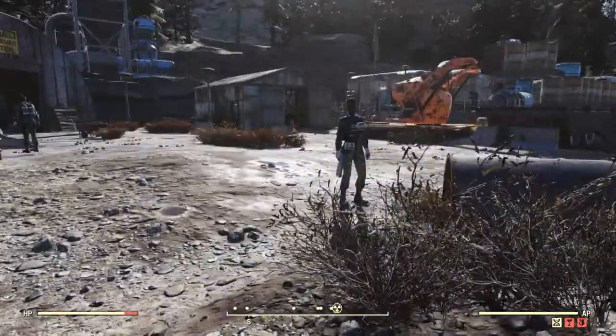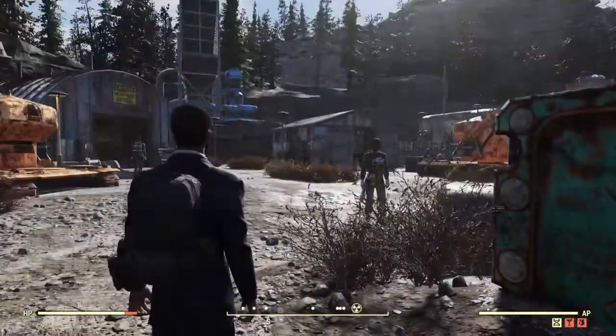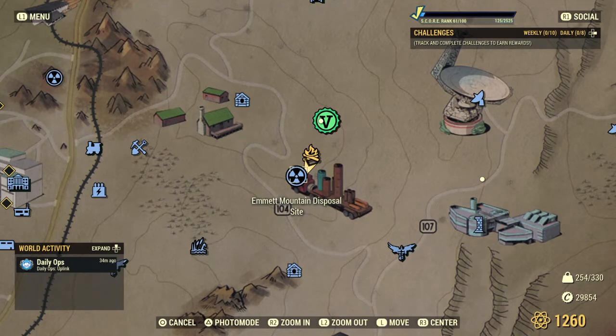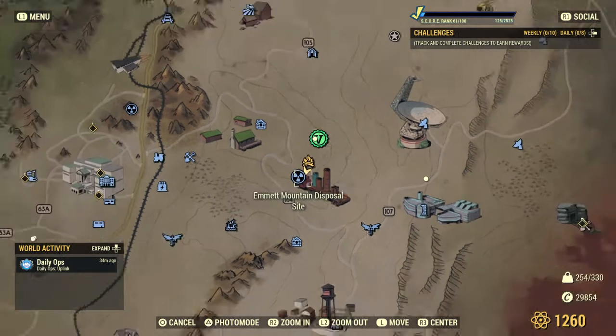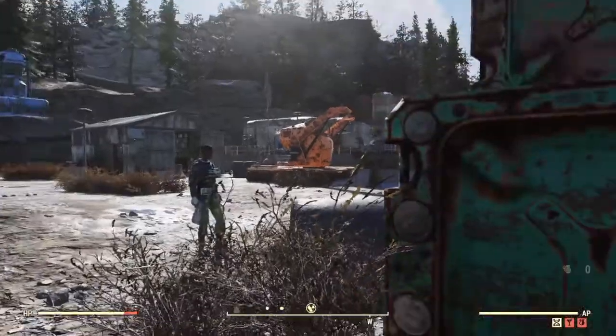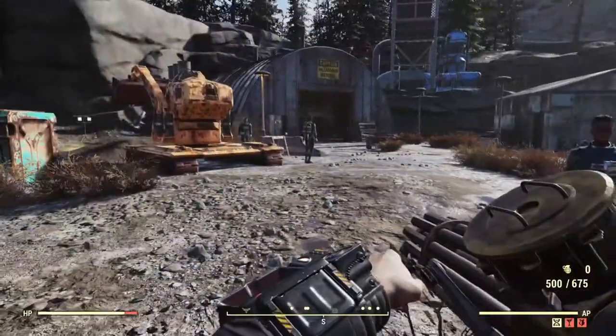What's up guys, DayZero Gaming here. Today I will be showing you a quick, easy farming exploit. You might have seen this location in a different video, but I'm going to be stressing the importance of this location. We are at the Emmet Mountain Disposal Site. This will be an XP farm, a scrap farm, and a gear farm for any level of player.